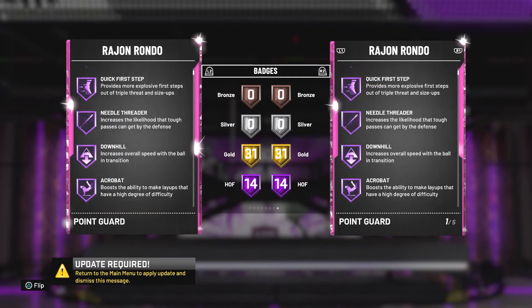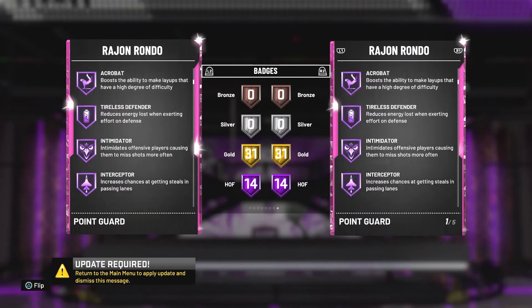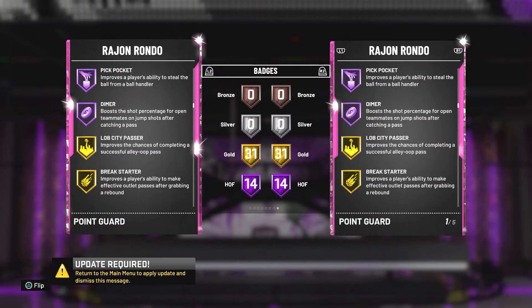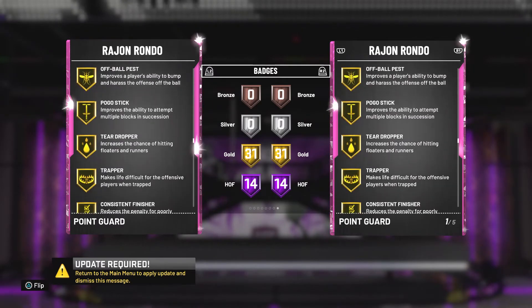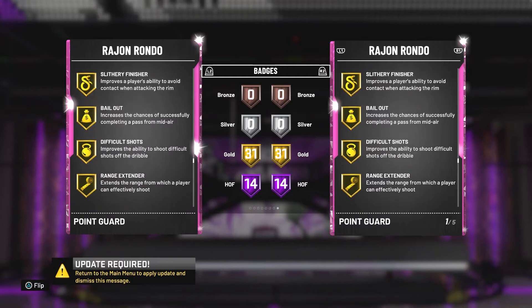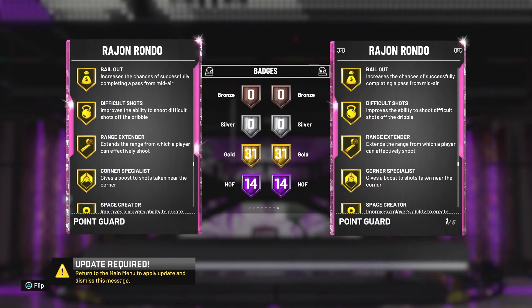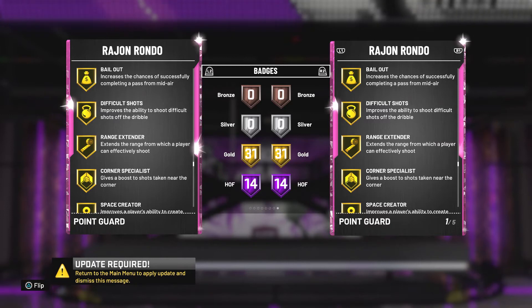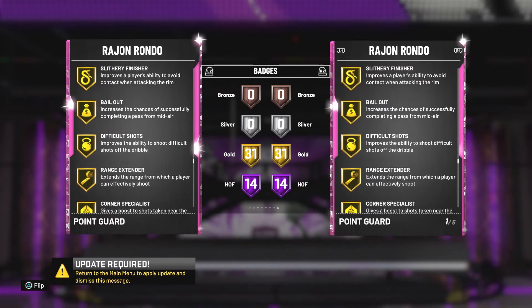Let's look at his badges real quick. The most important badges I look for in a player are clamps and range extender. Rondo has Hall of Fame clamps, which is beautiful. And then a lot of people don't expect this, but his range extender is actually gold. That is huge. When you go into a game and people look at Rondo, they don't expect him to shoot because in real life he doesn't shoot at all from 3. So on the fast break, if Rondo has the ball, you can just pull up from deep and they won't even expect it — they'll be too worried about other guys trailing on the fast break. Just stop and pop with Rondo. That's what I do all the time and it works.